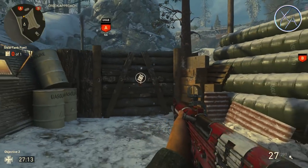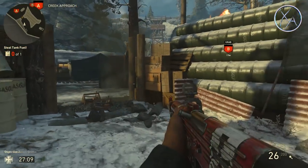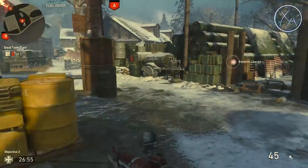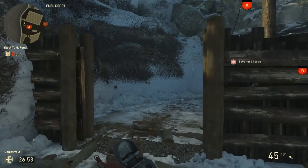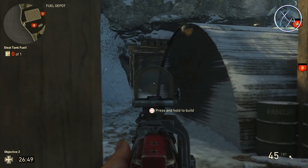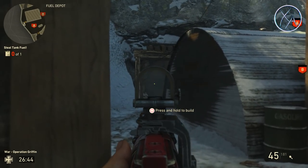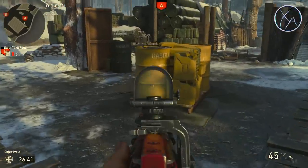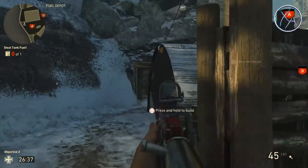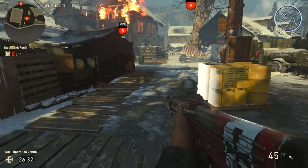Something I've mentioned in a lot of my other videos: when you plant those bombs, you can actually shoot them to make them blow up immediately — just to be a little bit faster and maybe take your enemies off guard. Once you take this A area, I like to push right up to this wall and pick people off as they come around that corner. They almost never expect it — they'll come around full sprint, not ready for a gunfight. This is more of a support role, pushing up and locking it down for teammates who are trying to take the fuel and get out of there.